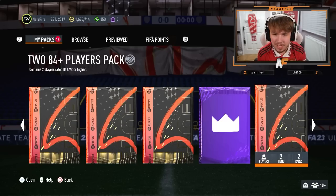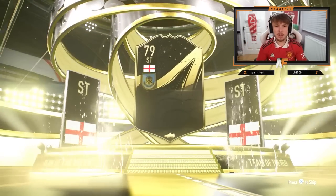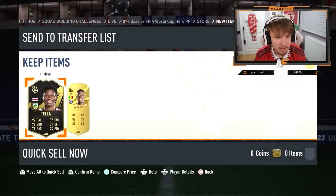Alright, we've sorted the items out. First pack back from the objective, 2x84 Plus — Informed Walkout. Who's a good Informed? I don't even remember. It's Teller. I'm never going to use him, he's just fodder. Anyone good behind him? At least we get a walkout behind him. I'll take that from the first one.